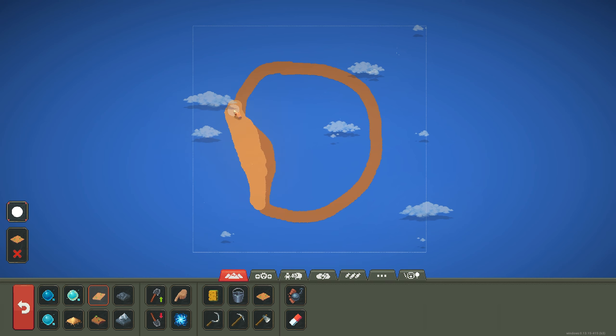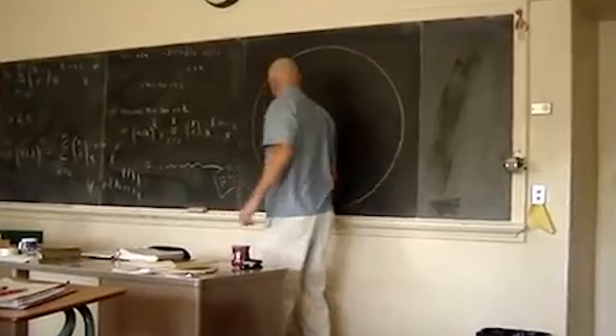Maybe if you squint your eyes you can see a circle. Nah, nobody can draw a circle perfectly. Let's just fill this up.